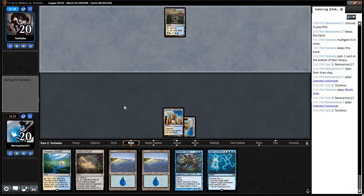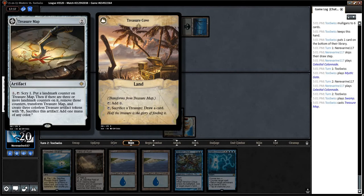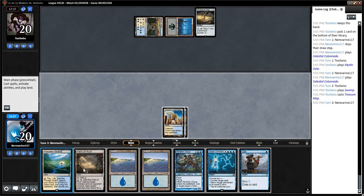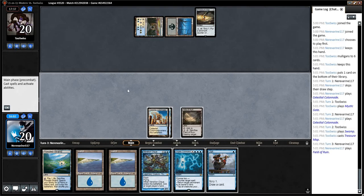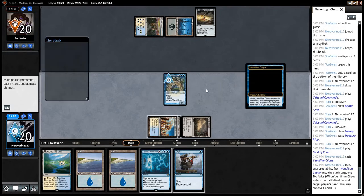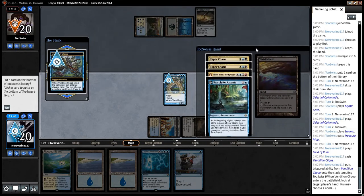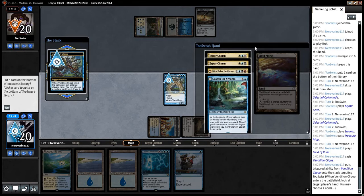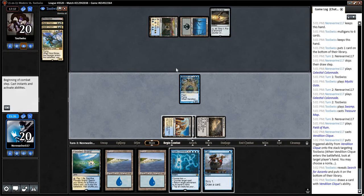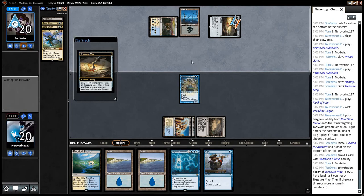Don't want too many more lands here — I'd like to draw some action spells if at all possible. The Treasure Map — what does this do exactly? Let's make some lotus petals. I have half a mind to put the Clique in right now just to play around their counter-magic, so I think I'll do that. Esper Charm, Esper Charm, Search for Azcanta, Nick Bolus, the Ravager — let's take their Search.